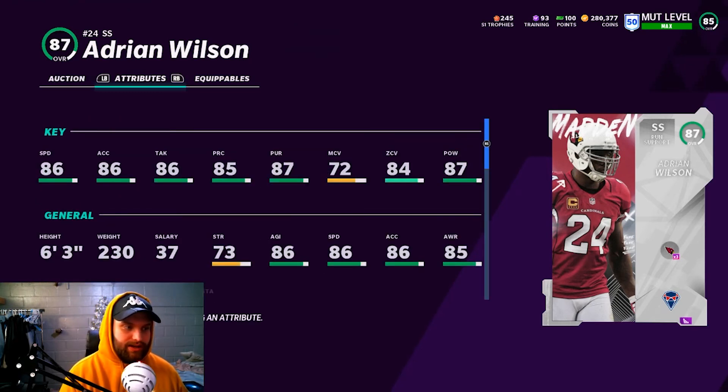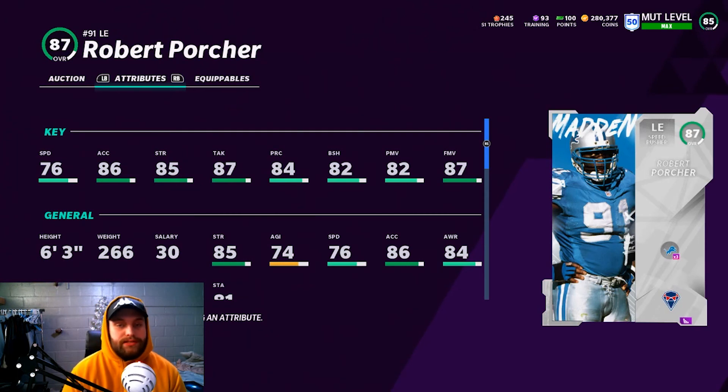Let's look at Adrian Wilson's stats. He is 6'3, which is where he kills Bob Sanders — the height category. He has 87 power, zone coverage of 84, which is doable. Man coverage isn't the best in a man meta, but you put him at linebacker or at safety and he's great. He gets Enforcer, which is a huge deal early in the game. If I didn't have Tyree Hill, I'd 100% use the power pass on Adrian Wilson to get him to 90 overall and around 88-89 speed.